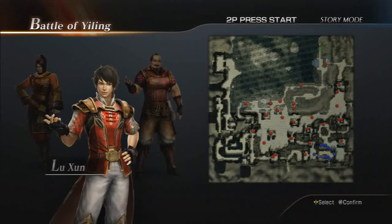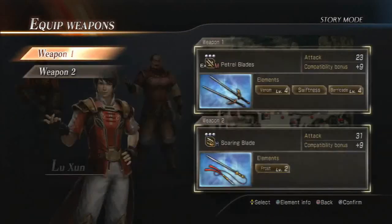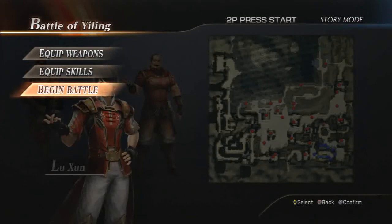Hey guys, I'm back with Dynasty Warriors 8, and I'm going to play this guy. His weapon is kind of the Shadowblades — they call them Swallow Swords for some reason here. Might actually be a mistranslation, I don't know.